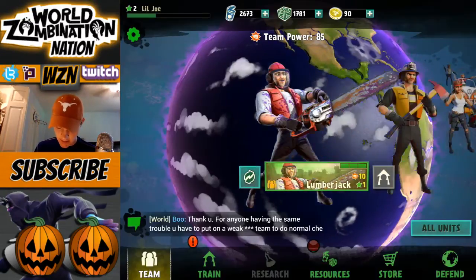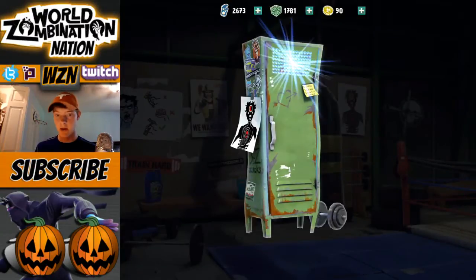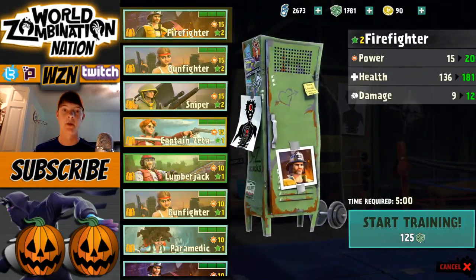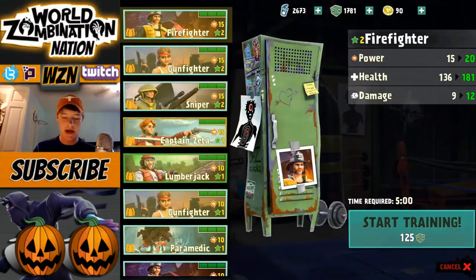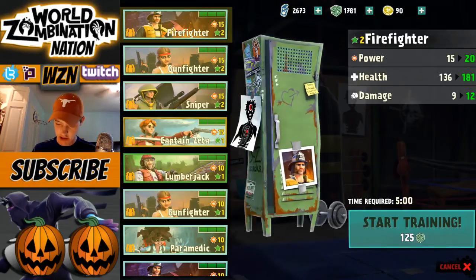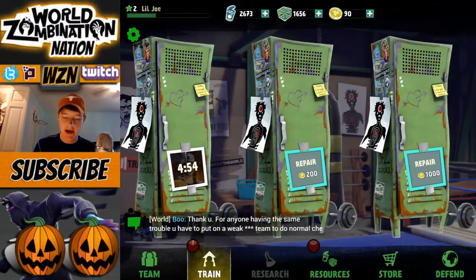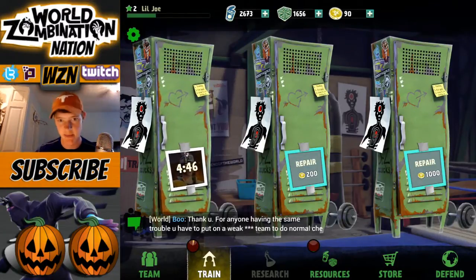Let's add the Lumberjack to our team — that's what we got. Working on training, got our gunfighter up to level two, slowly getting everybody up to par. For our first squad, I want at least a firefighter, a lumberjack, Captain Zeta, sniper, gunfighter, and a paramedic. I'm going to work on getting my firefighter up to level five — about five minutes, no problem. I hope you enjoy this first beginners let's play — hope it's helpful. Thanks for watching and I'll see you guys in the next episode!